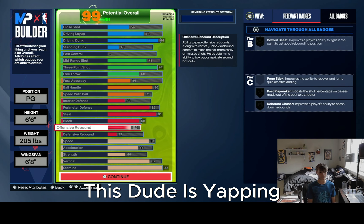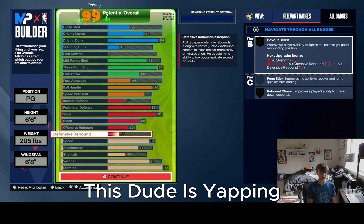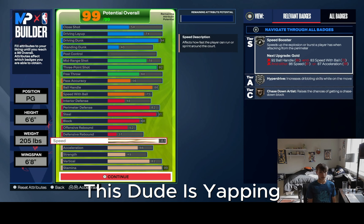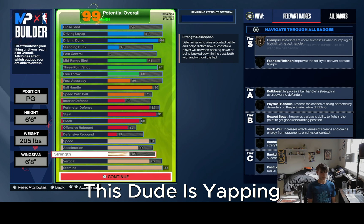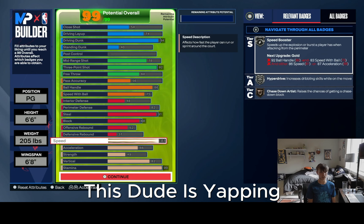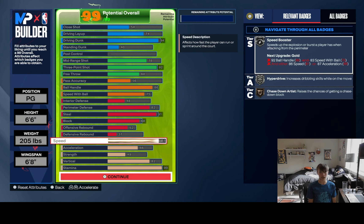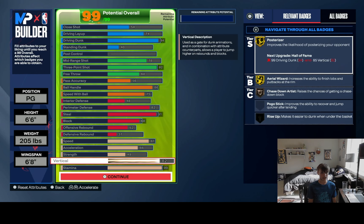For playmaking, you're gonna want 86 Ball Handle — that gives you some good badges, gives you Silver Handles for Days. Then for Speed with Ball you're gonna want to put it up to 75 so you can get Blow By and Speed Booster.